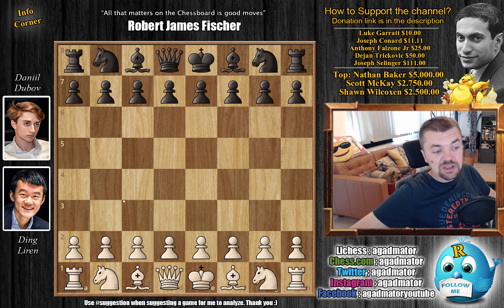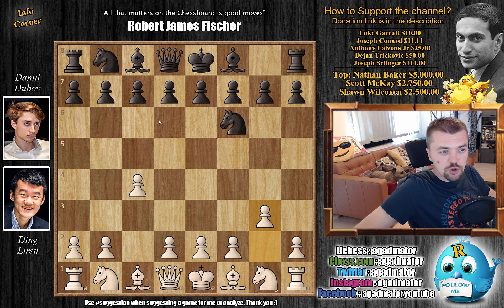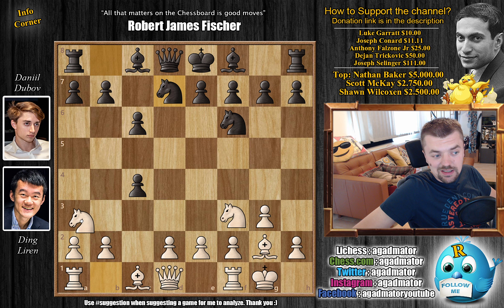Ding with the white pieces opens with C4 — the English opening is on the board. We have Knight to F6 and G3, as Ding prepares to fianchetto the light-square bishop. We have C6 by Dubov preparing D5, Bishop to G2, D5, and now Knight to F3 by Ding. Here Dubov goes for the C4 pawn with D captures on C4, and now just castles by Ding. We have Knight B to D7 continuing development.